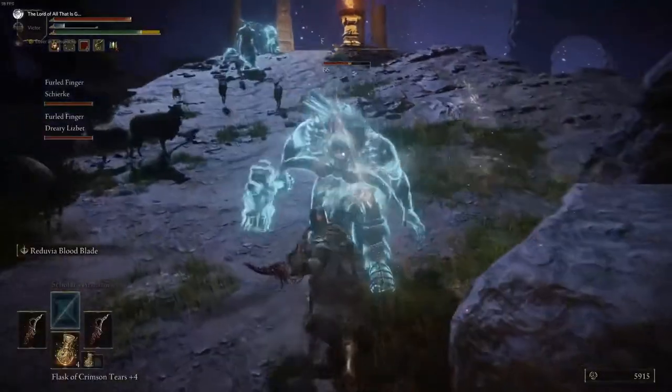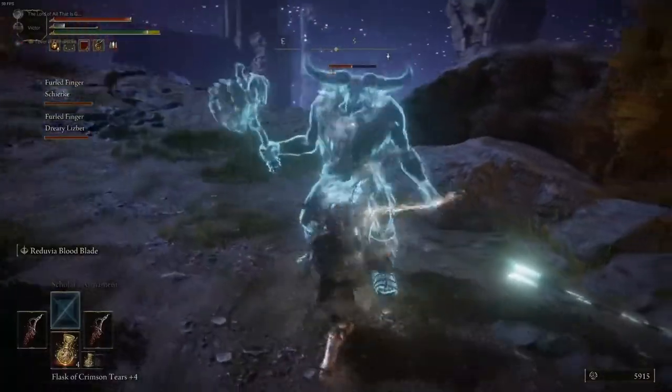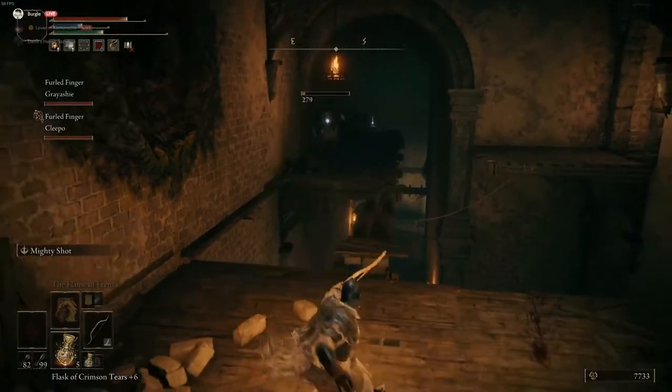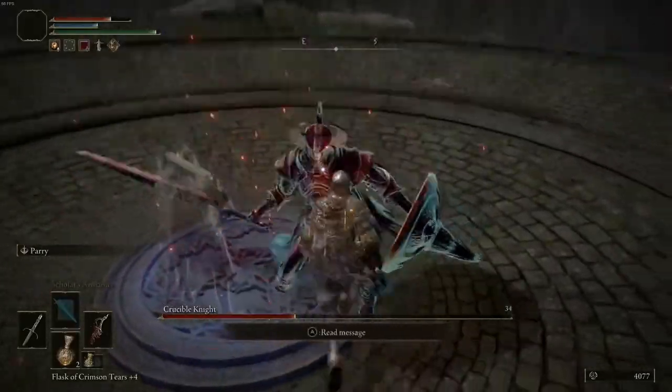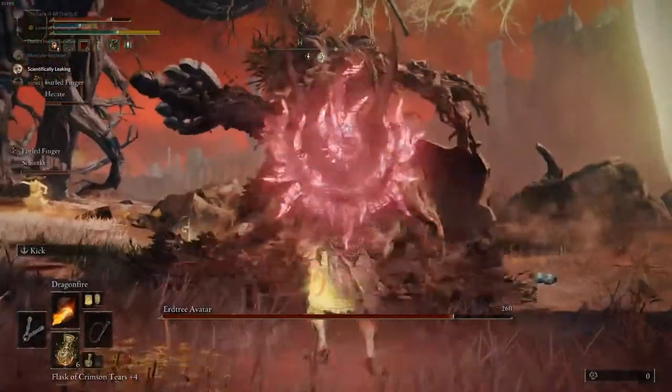Eventually I settled on the following loadout: a pair of blood daggers called the Reduvia, courtesy of a friend giving me theirs; a whip capable of taking weapon buffs; a shortbow with a slew of specialty and elemental arrows; a parrying dagger for dunking on 1v1 duels; and a dragon seal for casting faith and arcane spells.